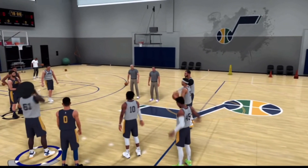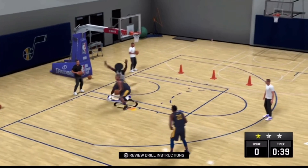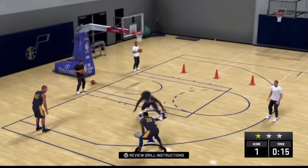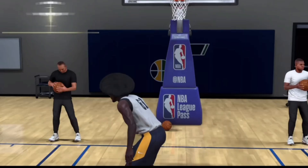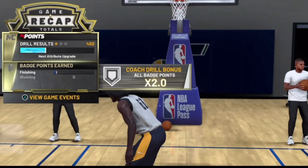Each time you do this glitch, make sure you're picking a different team — if you try to choose the same team again you won't get any badge progress. This is a super fire glitch, it's a very easy way to get your badges especially with MyPlayer Nation games coming to an end. You will get badge progress every single time. You can see he got defending right there — this is a very good way to get your badges.